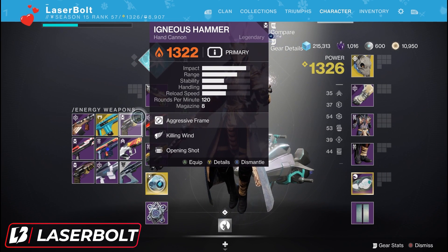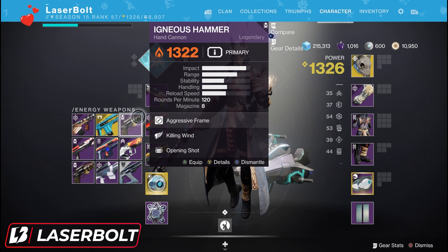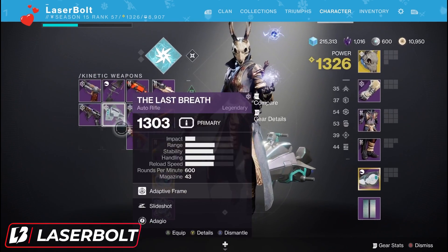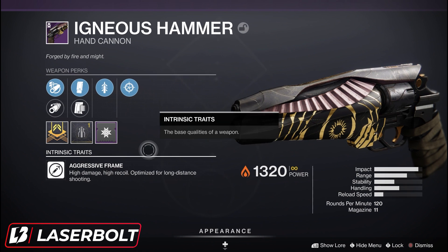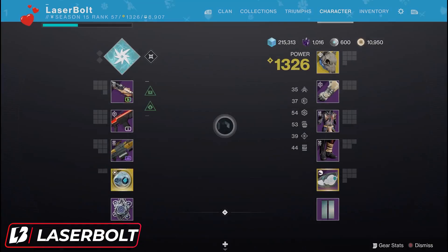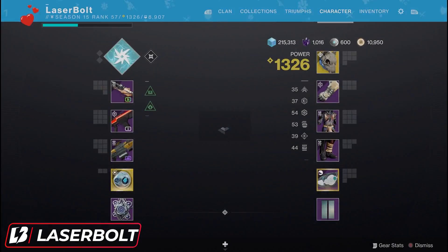When I completed my first passage, I got the Igneous Hammer — a primary hand cannon — with Aggressive Frame, Killing Wind, and Opening Shot. That's what I got after my seventh win. When I kept the card and played more, I got another one, and this time the weapon was even better because it dropped with different mods already in it. They won't give you Adept weapons, but they will give you better stats and better rolls if you keep farming within that particular card.